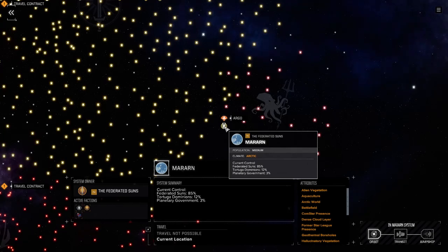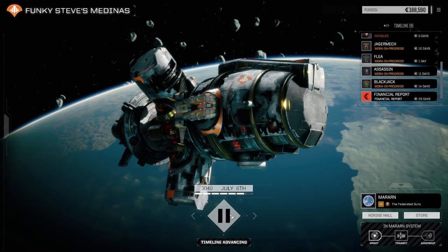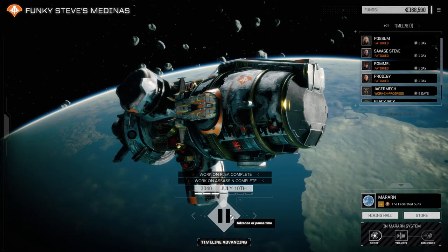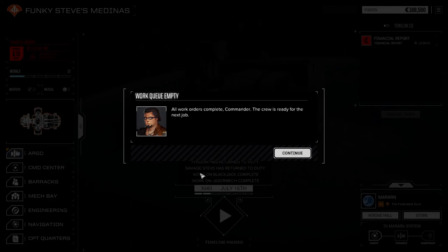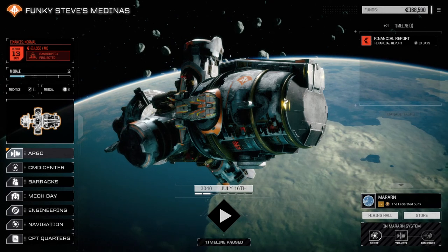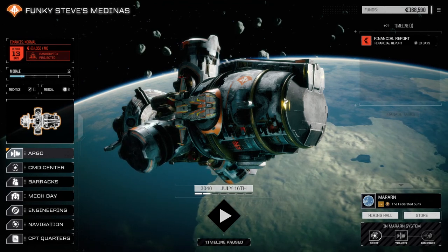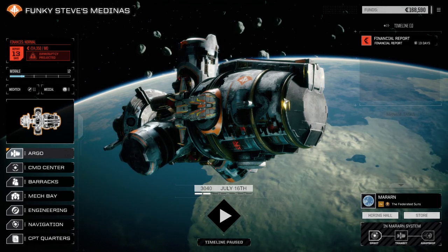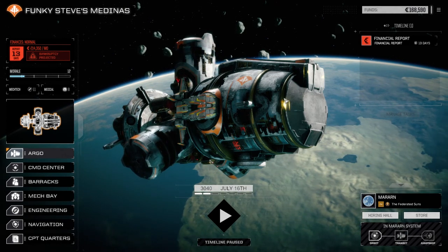Federated Suns is down to 85% — that's cool. Planetary government's up to 3% but I'd rather have Tortuga than Federated Suns, so that's great. We didn't really get that much salvage. I'm going to look at maybe trying to get an ECM suite into the Flea next time — it'll severely hamper the weapons loadout, but we'll see what we can do. If you like the video, drop a like; if you haven't subscribed, please feel free. Check out my other series: Cold Forge and The 900. Until next time, see you all later.